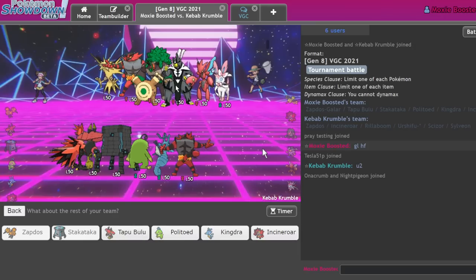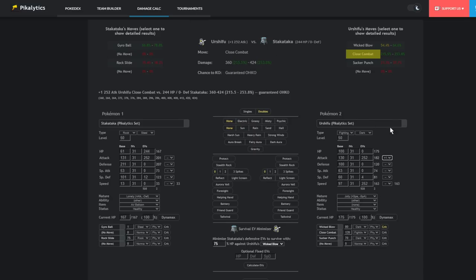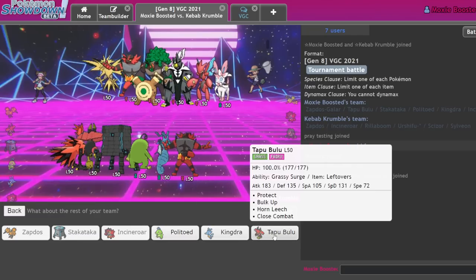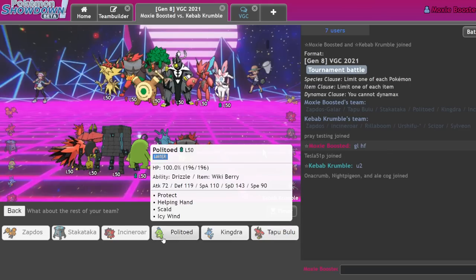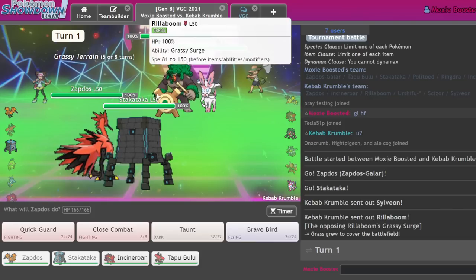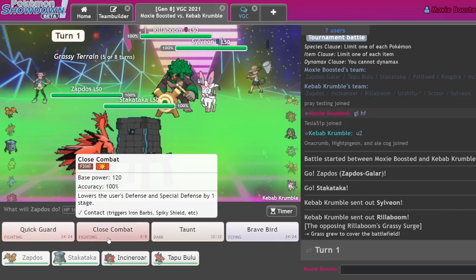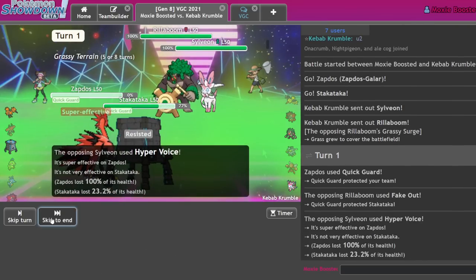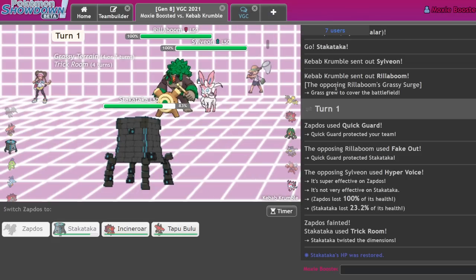I need it to not be Choice Band Urshifu. Can I take a Choice Band Urshifu hit? How much defense would I need to do that? That is far too much investment — we're not doing that. Incineroar is invaluable here. Do I bring the Bulu again? I think I just bring the Bulu again. A lot of things can wall out Bulu, but Bulu's also pretty decent. This game will be carried on the back of Stalwart Attack, though. I just Quick Guard and get my Trick Room off. They should KO my Zapdos, but I don't necessarily care — because now it's Gamer Time.